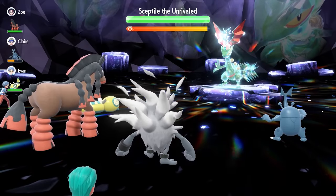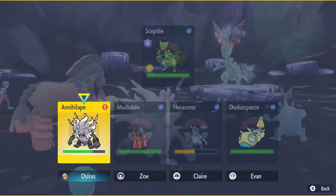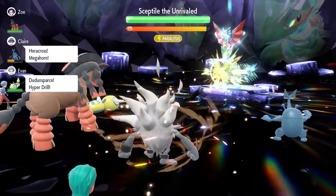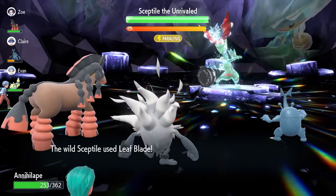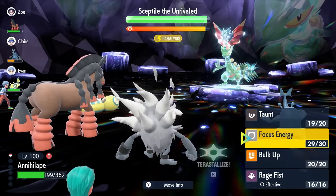Turn 2 we are going to lock in with Focus Energy. Focus Energy gives us an increased chance to land critical hits, which plays a big part in the raid — if you do land critical hits later on in the raid it will speed things up massively.